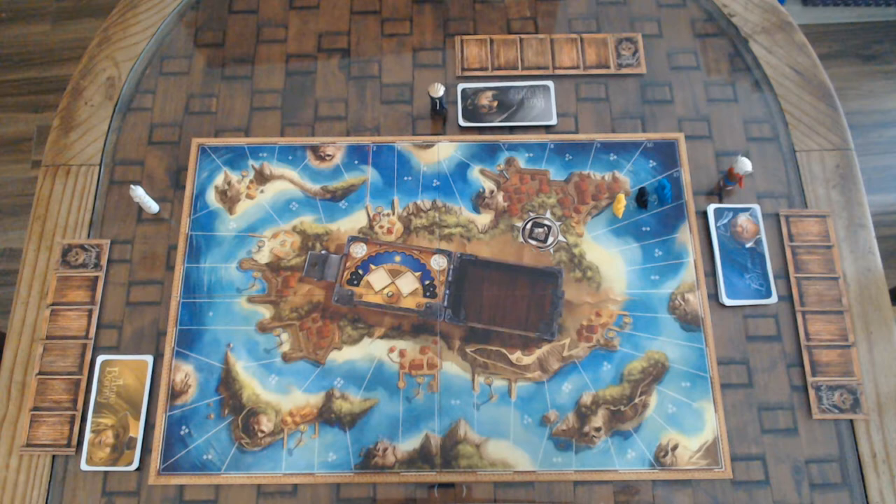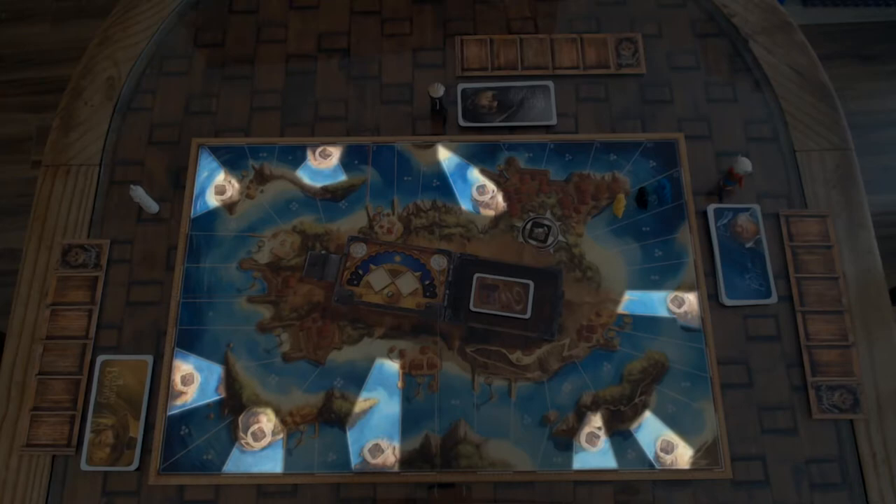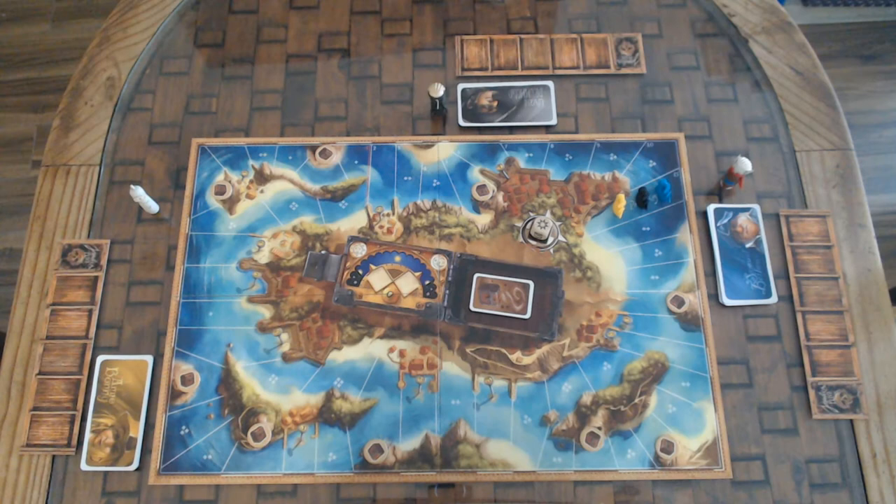Randomly select 9 of the 12 treasure cards and put them face down here; put the remaining 3 cards back in the box without looking at them. Place the 9 treasure tokens on the 9 pirate lairs on the board, the ones with rocks in the shape of a skull. Place the combat die here. Place all the gold, food, and gunpowder tokens nearby to form the resource bank.